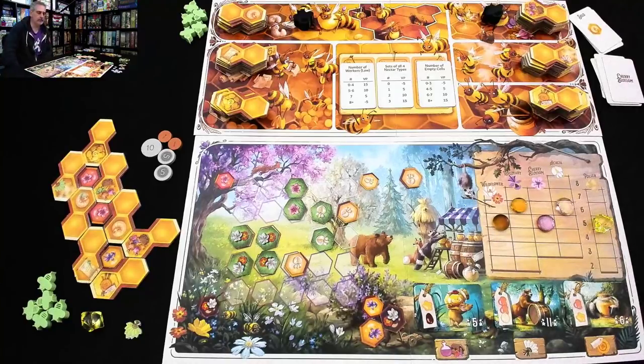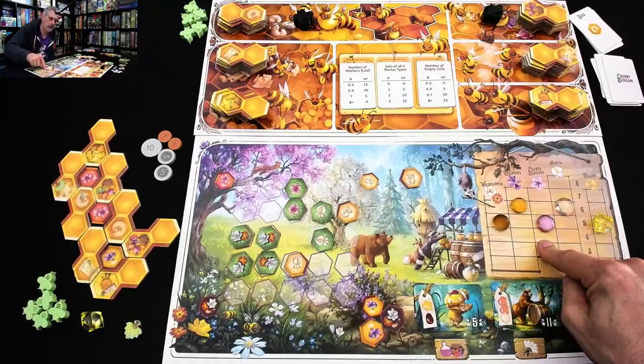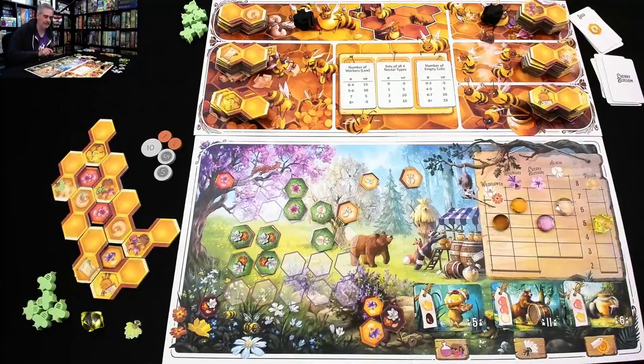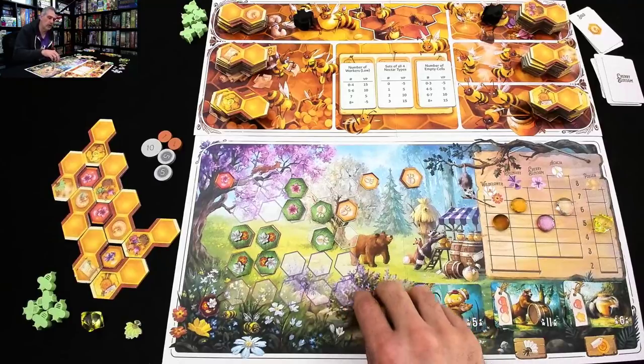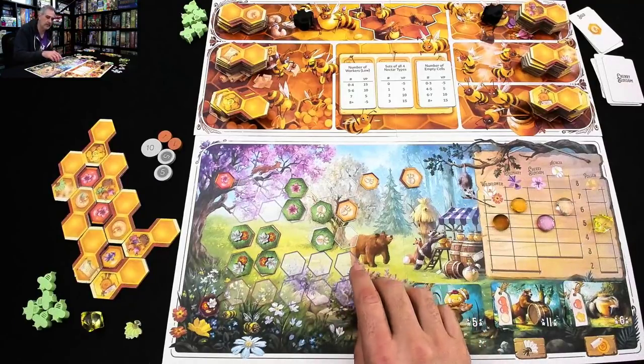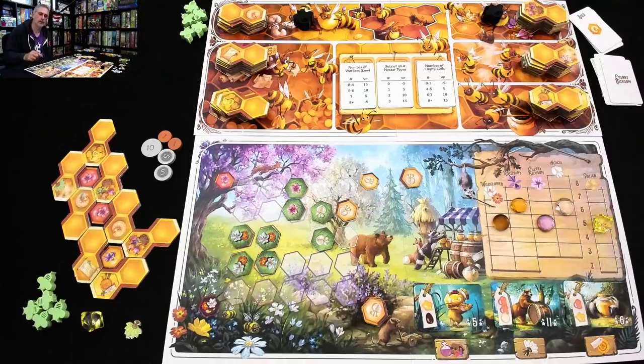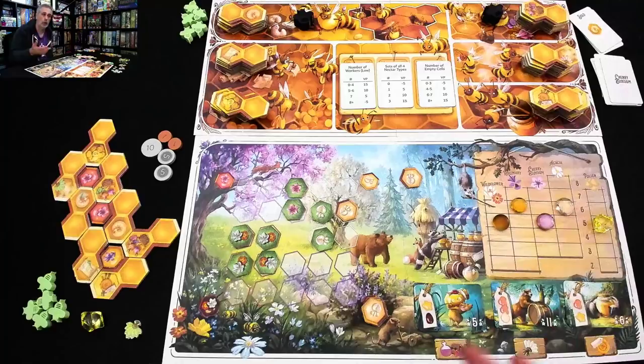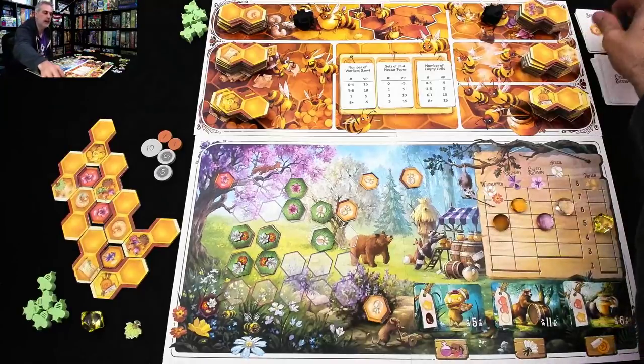It's the drone's turn again and he says cherry blossoms. So he's either going to trash the market for cherry blossom honey or take the last cherry blossom. I know where an acacia is, so I'll go ahead and have him take the cherry blossom instead. That's it — there are no more cherry blossom tiles. In the future when this card comes up, he's just going to try and tank the price. And if the price is already at zero, he tanks any other price he wants.